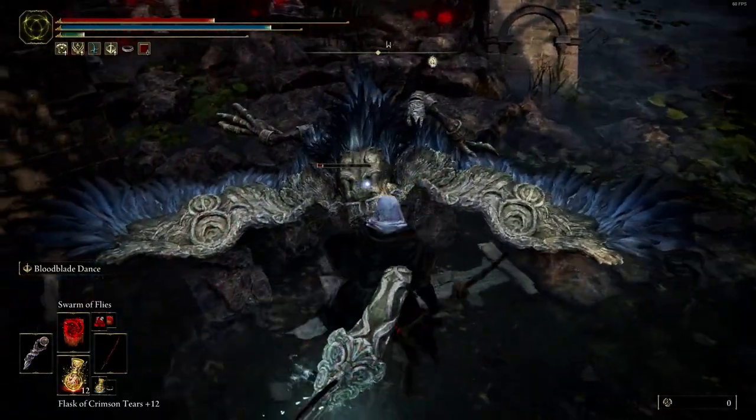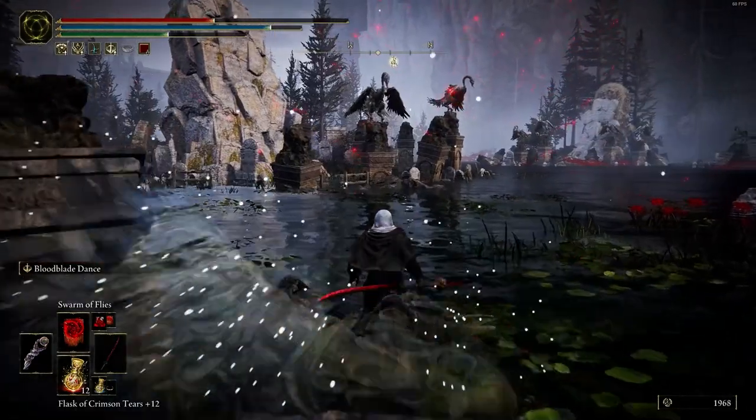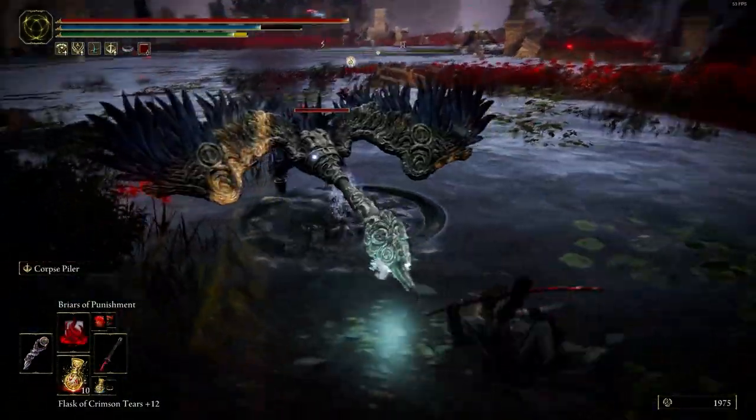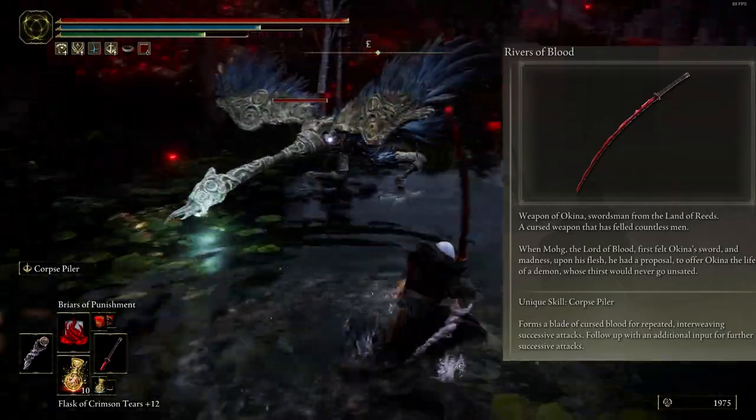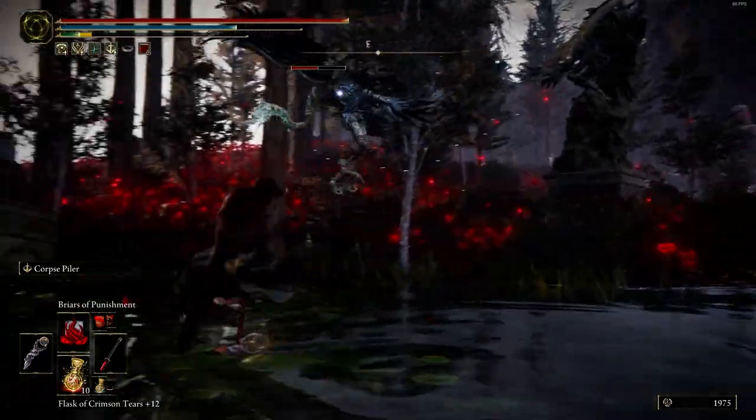The second positive option is the form of the weapon and dodge when you use the skill. The next weapon is Rivers of Blood — it's a katana, and the positive option is medium range when you use the skill and throw blood at mid range.